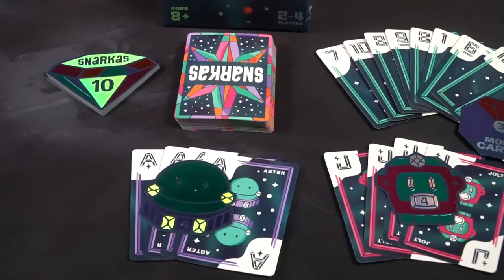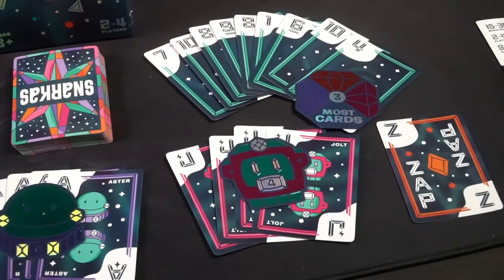Hey guys, welcome back to another Unfiltered Gamer board game review. Today's game up on the tabletop is Snarkus by Hootenanny Games. This plays 2 to 4 players, takes roughly about 10 to 30 minutes to play, and is for ages 8 and up.